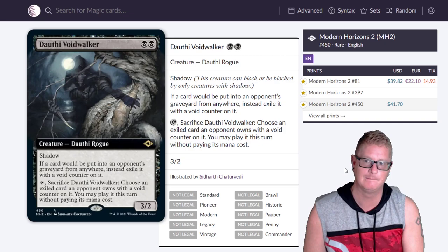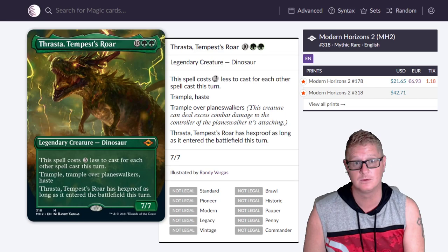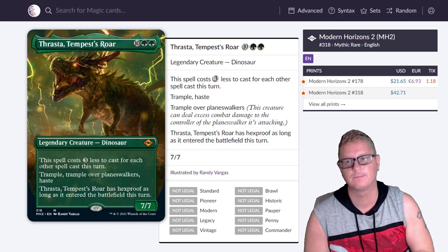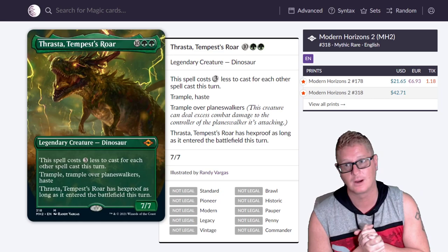Then we have Thrasta, Tempest's Roar at $42.71 — almost double the regular version right now. Don't pay these prices though — once all the collector boxes start getting cracked open, the prices on these extended art and foils are going to tank.